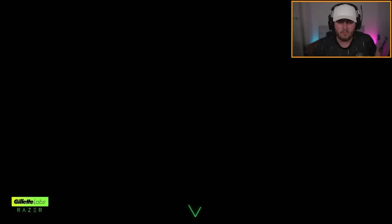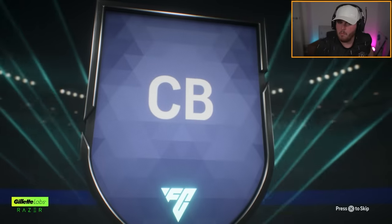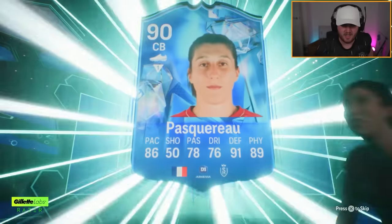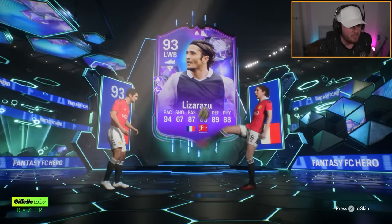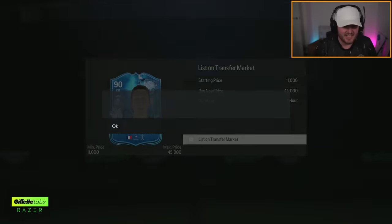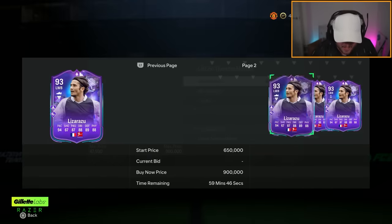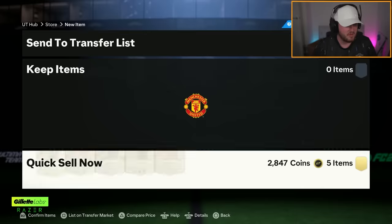And then the final Fate and Fantasy Encore pack. What have we got? That's Pascaral, but who's going to be the fantasy card? Lizorazu — that's not bad, that's actually pretty solid. She's probably worth like 25k. He's still worth half a million coins nearly. That is solid — I'm just going to list him up straight away because I've already got him. That's class.